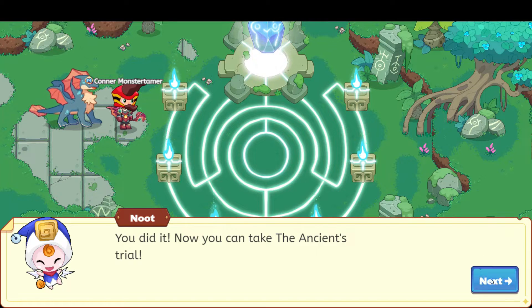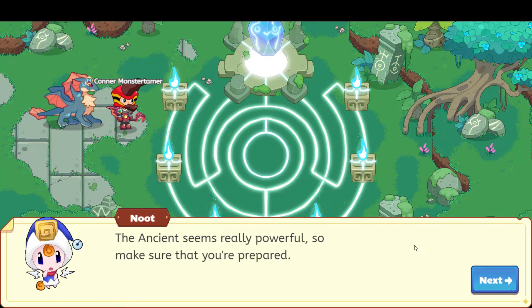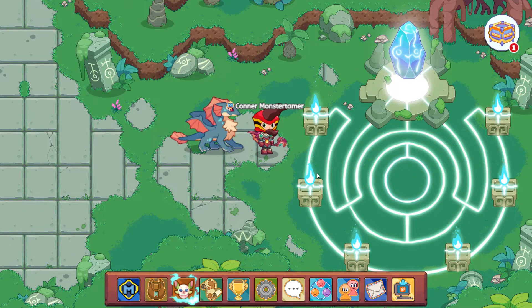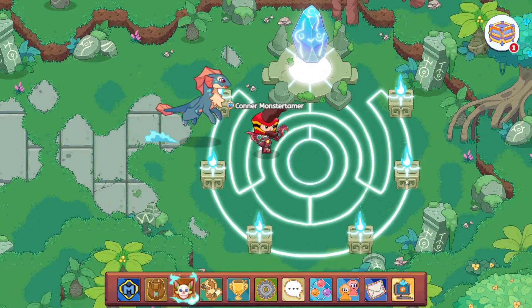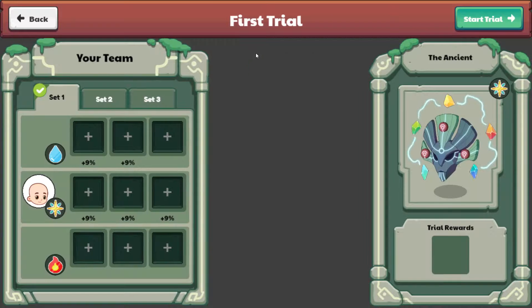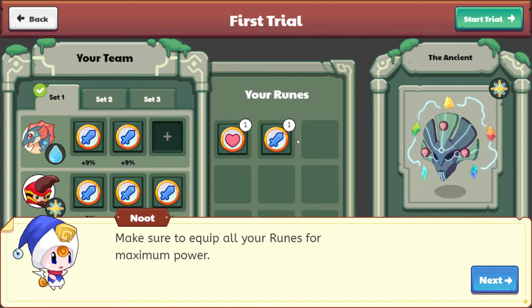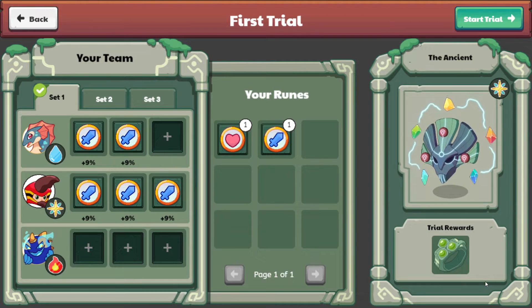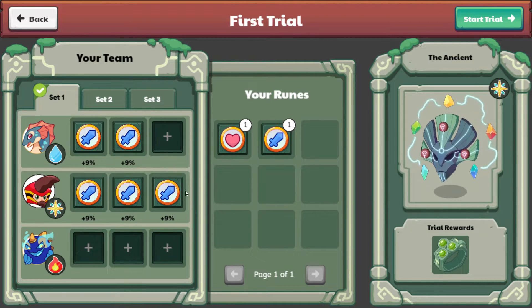We are going in to battle the ancients. The ancients seem really powerful, so make sure that you're prepared. I think we're as prepared as we can be. Let's go ahead and head on in. Come on up here. Make sure to equip all your runes for maximum power. So let's go ahead and equip all of our runes.